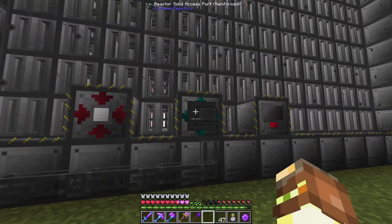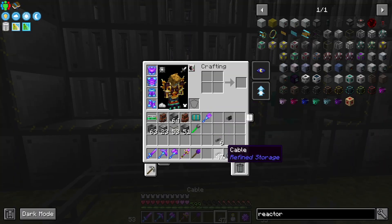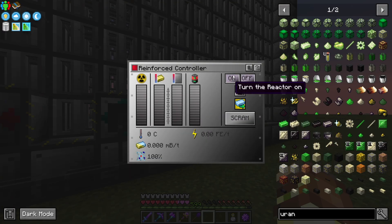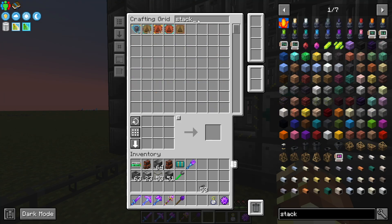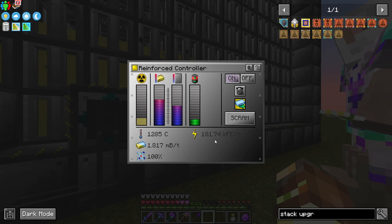We're going to import everything back into our system from here, and then we're going to export the uranium one more time. And this thing should be working. It might need a stack upgrade in the exporter. Now it's moving — so that's cooking now. This is generating a lot of power.